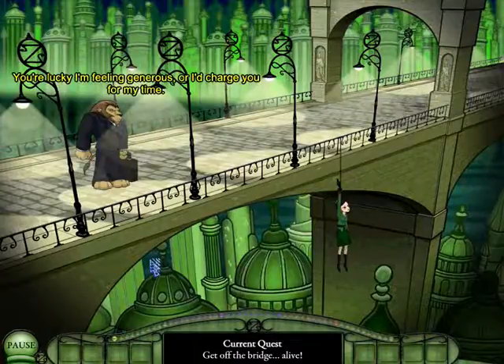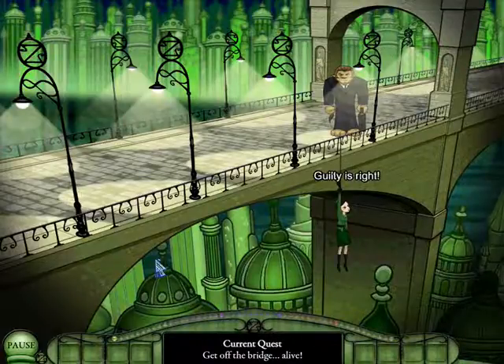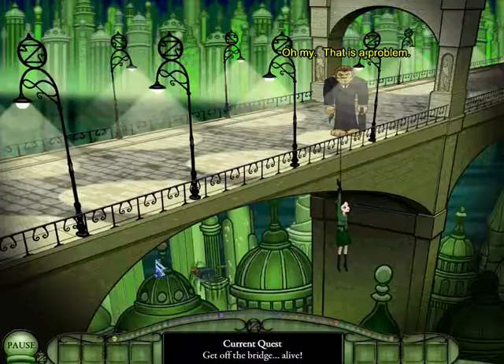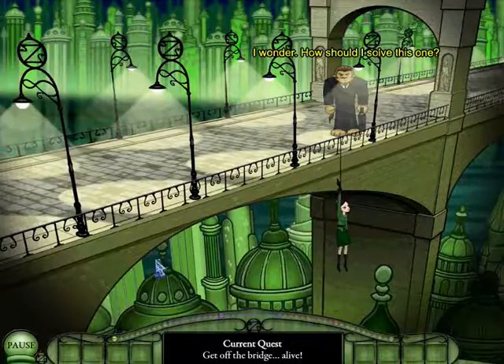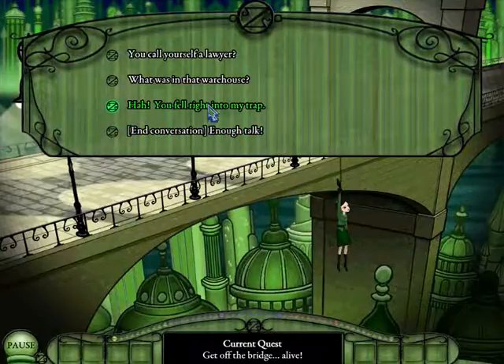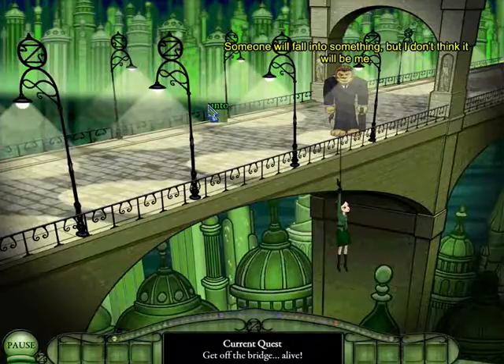'So, you're awake at last. You're lucky I'm feeling generous, or I'd charge you for my time.' Lion! 'Guilty as charged.' I've got enough evidence to put you away for life! 'Oh my. That is a problem. And I am good at solving problems — I wonder, how should I solve this one?' Okay. I think Petra knows something I do not. Yeah sure, what the hell — what's wrong with this? 'You fell right into my trap!' Someone will fall into something, but I don't think it will be me.